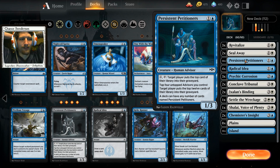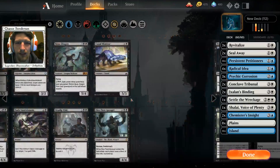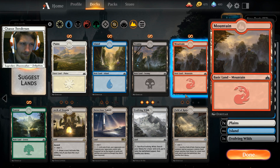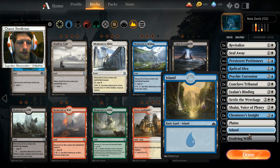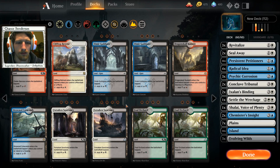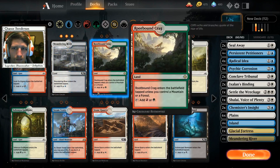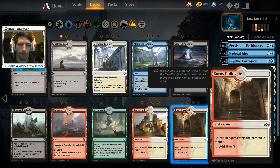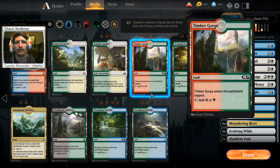We have two Seal Aways, two Conclaves, two Ixalan's Bindings, a Settle, a Shalai, and 16 Petitioners. So in this route we're basically going for Petitioners. Going to our land base - we need double white so we really need to make sure we have the white mana available. Maybe a copy of Zhalfirin Void, maybe two copies - the scry on a land is a really good effect.